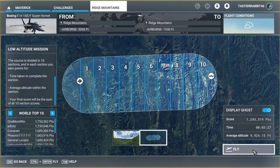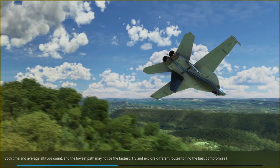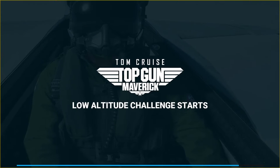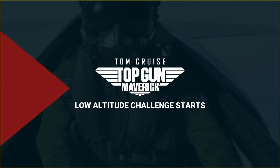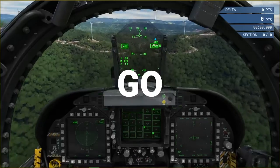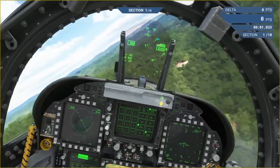What's up flight sim crew, this is your pilot in command Ryan. Just gonna try out the new expansion to Microsoft Flight Simulator based around the new Top Gun movie. Seems pretty exciting. It's a low altitude flight challenge, and this is gonna be my first attempt at it. The goal is to fly as low as possible to the terrain and make it to the goal.